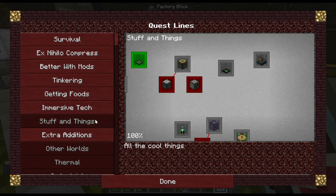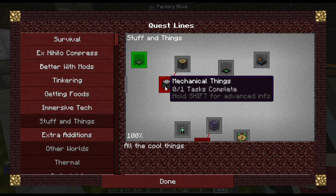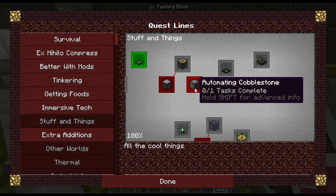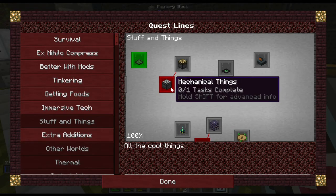That's just so much. What is this — mechanical things? Automatic cobblestone? Mechanical things, mechanical miner, mechanical user — getting a quarry early game can be hard as you need to defeat some bosses. Try the simpler miner — users will do this job.